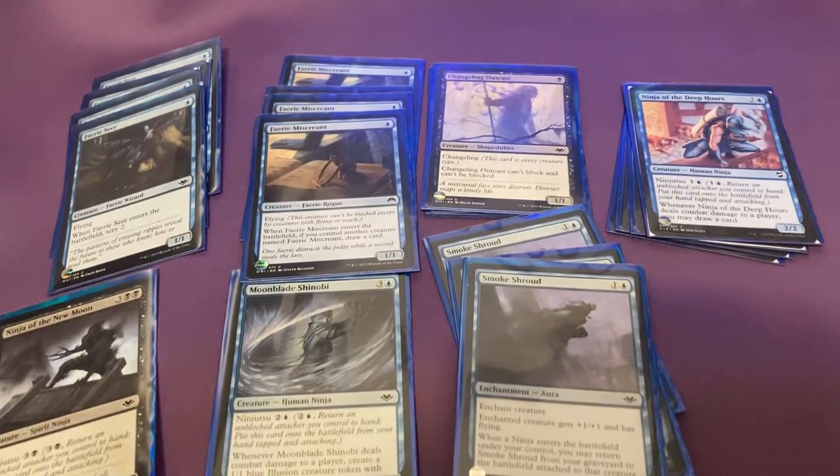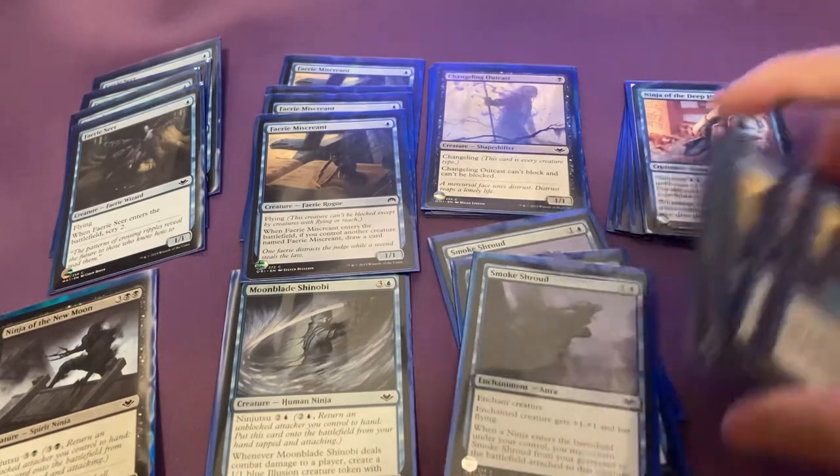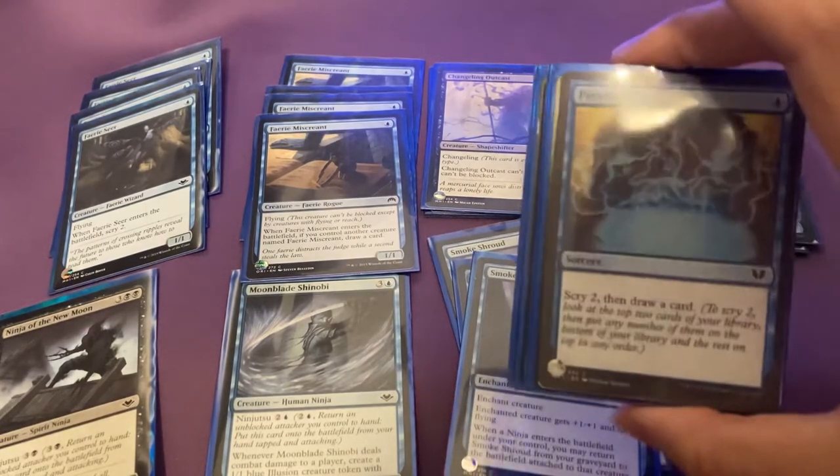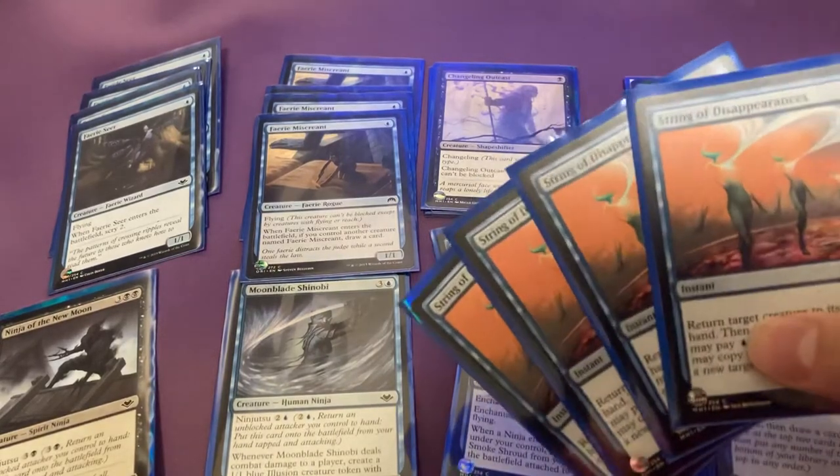Next, we have four copies of Preordain. Preordain is just insane in Pauper right now for blue — it's basically a sorcery Scry 2, draw a card. You dig three. That's insane. And also I run four copies of String of Disappearances.